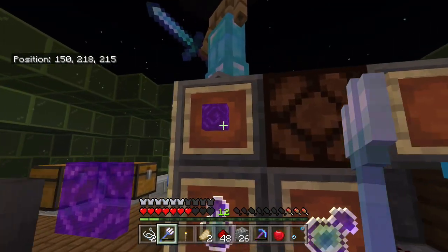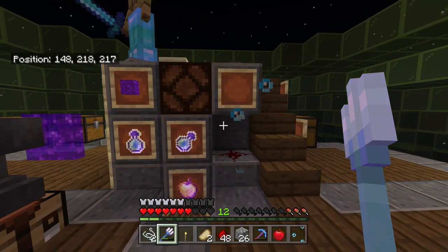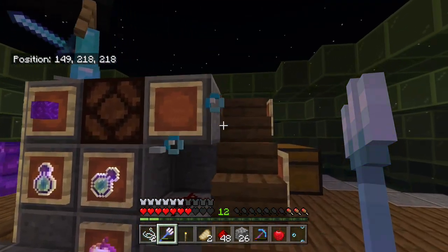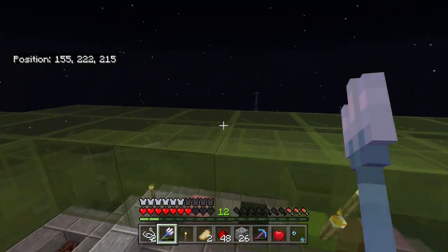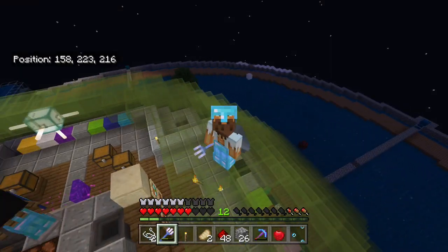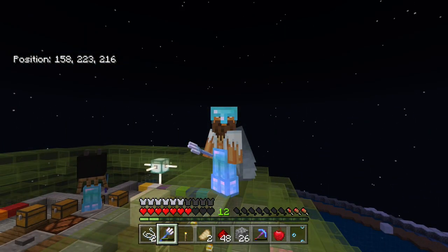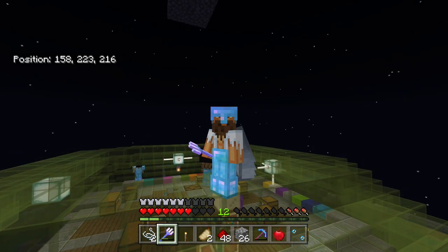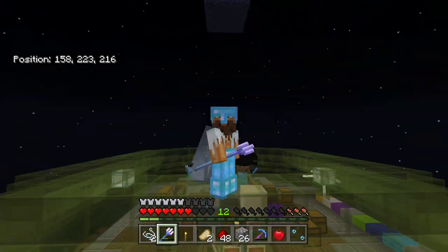We've now got the bubble column block. We've also got the nether portal block in the realm. We're still yet to get the end portal gateway block, but we will be getting that very soon so we can add that to our wall. And we can also add some of these to the town hall as well. If you've enjoyed the tutorial, make sure you subscribe with that notification bell on. Let me know if you enjoyed it by smashing the thumbs up button, and let me know in the comments if there's anything you want to see. I will catch you on the next one.